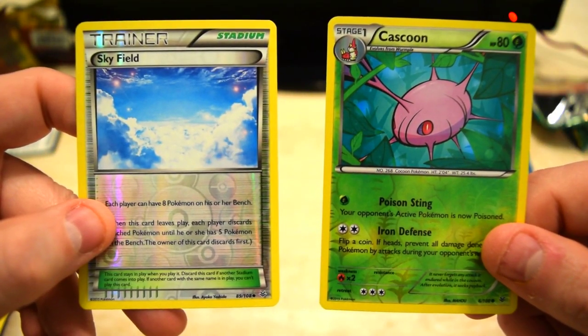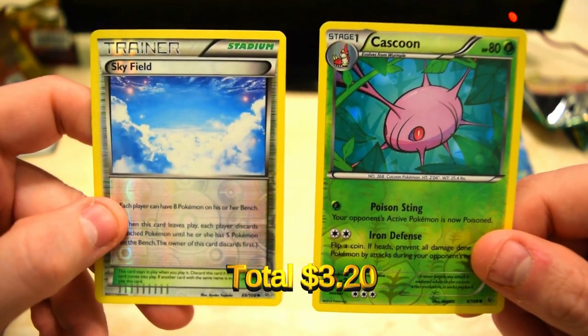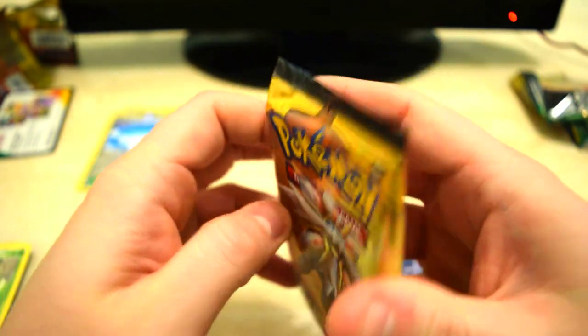All we got from the Dollar Tree were those two notable cards. These packs might have been gone through — I'm not sure. But let's move on to the regulars. First pack, just regular old Sun and Moon.